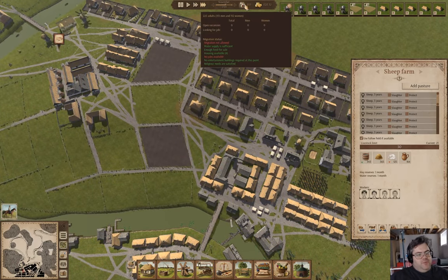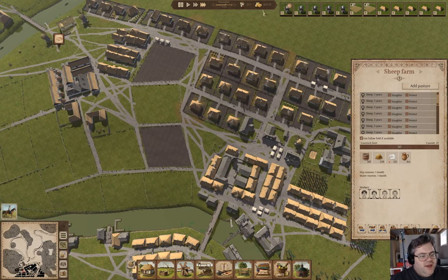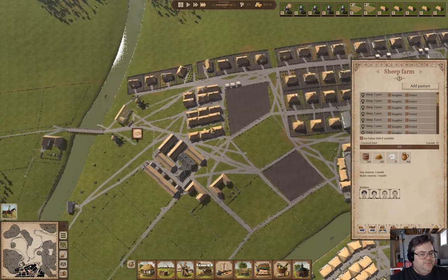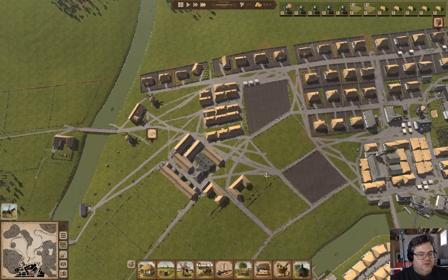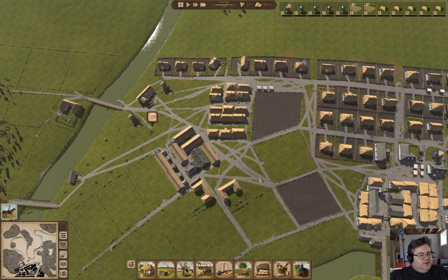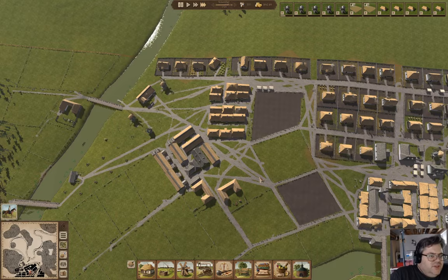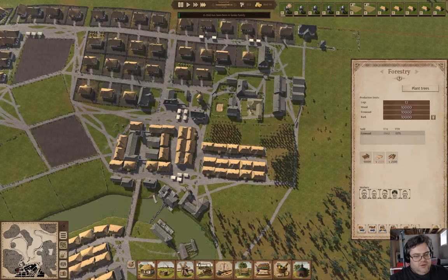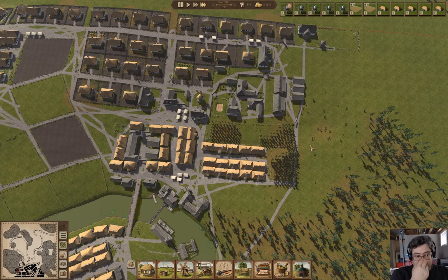We haven't enabled immigration, but we're up by four people in population — that's what happens when children start getting born. We're short on lumber for things — that's going to be interesting. Forestry has the maximum number of people operational — that's about as good as that gets.